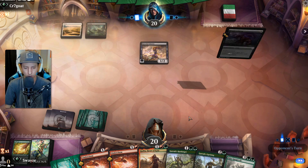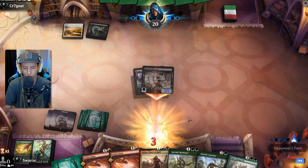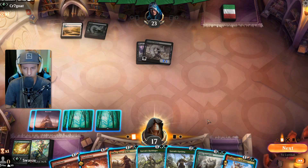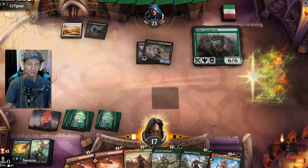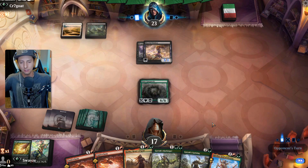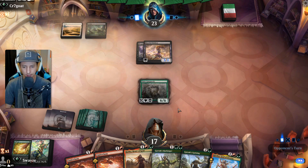Three mana total — might even throw down a Garruk's Harbinger too. I think Gargaroth does the play here just because it's so big that with two mana they're not going to be able to do anything about it. They're running things like Mogis's Favor and Mind's Grasp, and they'll need a couple of different things to get rid of it — it should survive at least a round.